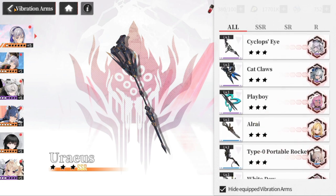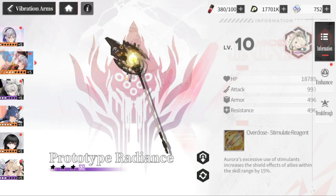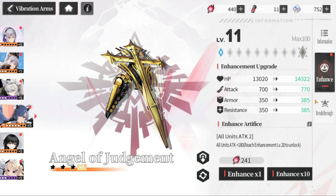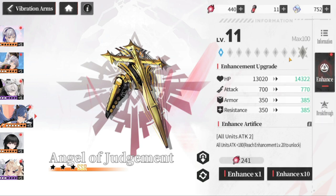Violets are for SRs and orange is for SSRs. These are a good addition to stats — armor, resistance, attack — and they can be enhanced as well. They can also be broken through, especially if you already have copies of them.